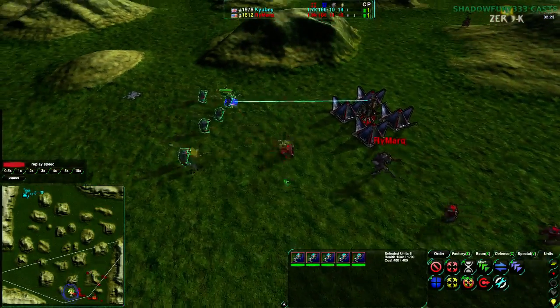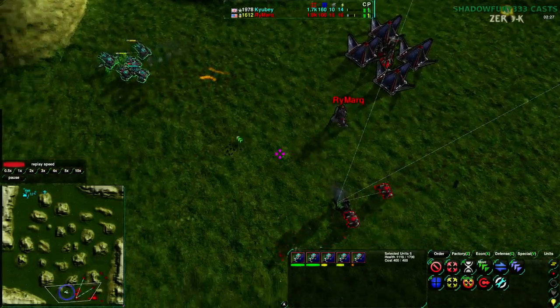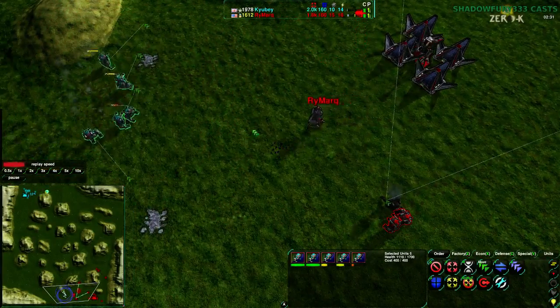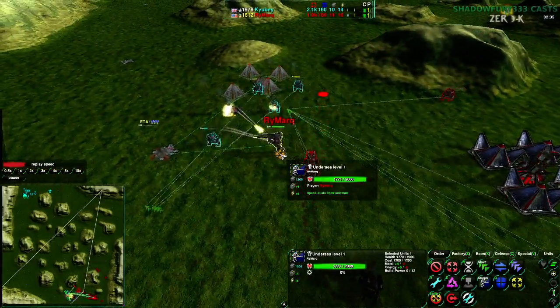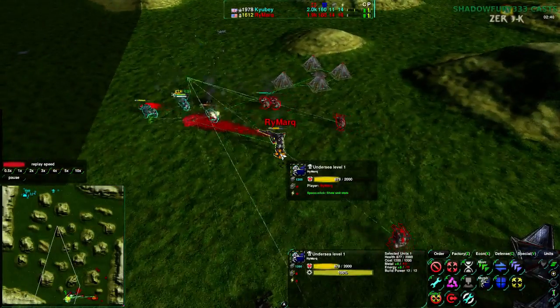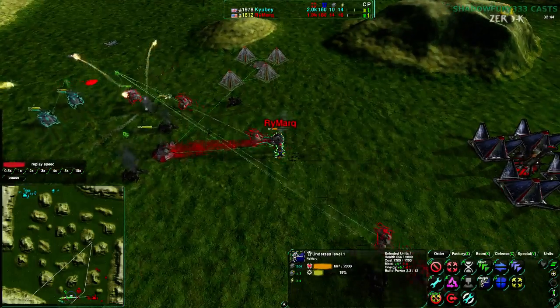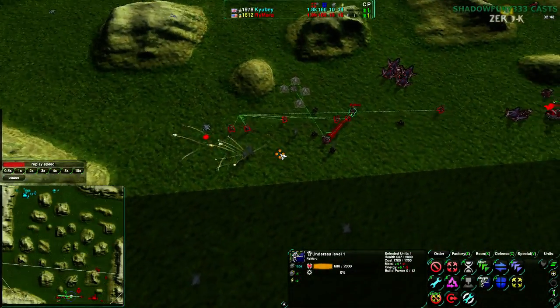Kyubei might be getting another one as well — not quite. He does get damaged by that particular duck, which does go down, but the commander has 2,000 health. That's going to be two shots from all five ducks, and that commander is going to go down. All the ducks have fired off; they are going for the commander. Two of them have died, another one's about to die. A few more shots go off — the commander will not die. A bunch of Rymark's ducks do die, but thanks to Kyubei focusing on the commander, Rymark is going to defend successfully.